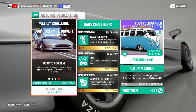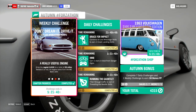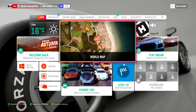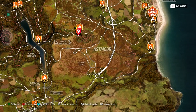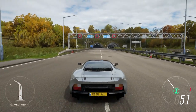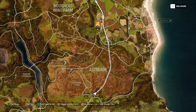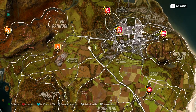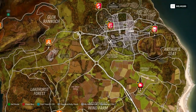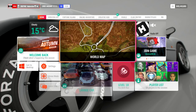Now let's look at the third weekly challenge — also an easy one. We just need to drive 20 miles or 38 kilometers in the car. You go to the highway, start here, the car can handle all the corners at top speed. You go one time, come back a second time, go back a third time, and then you have the third weekly challenge done.